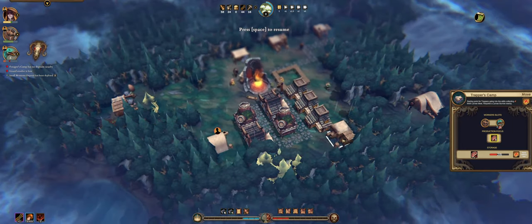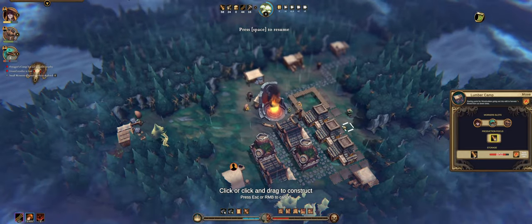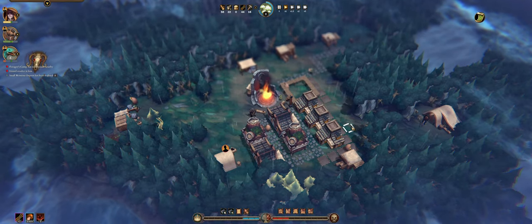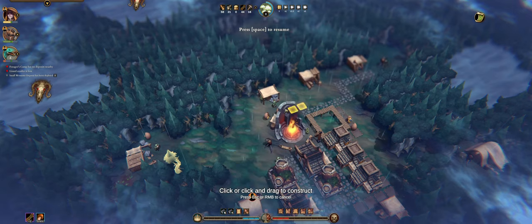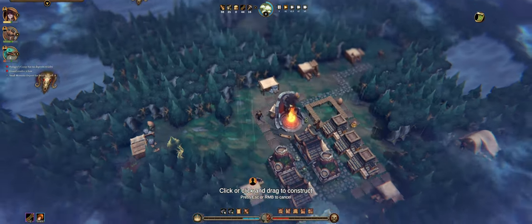I'm gonna build the trading post right here. I'll move it a bit down like this, and then we need to build a stone road going to here — because if they go through the road they go faster, that's the point. Pretty much whenever they are coming from whatever direction they should be able to get there as fast as possible.